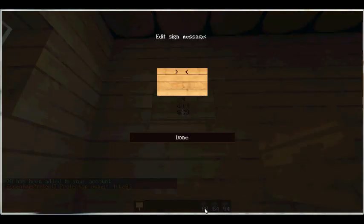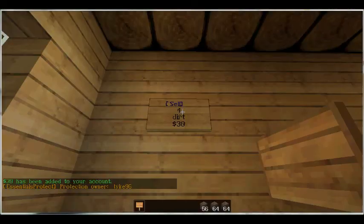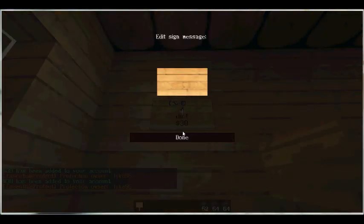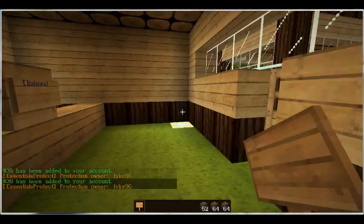30 for four dirt is completely outrageous — this is just for demonstration purposes. It comes up blue. You can see I had 64 dirt, now I have 60, and 30 has been added to my account. Click again and it goes from 60 to 58 with another 30 added. You can create loads of these signs to build a little shop.